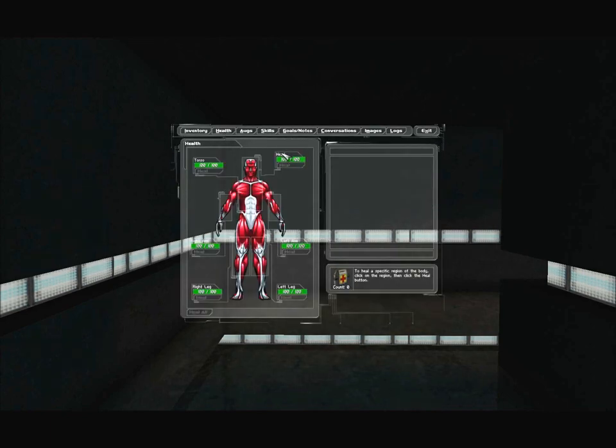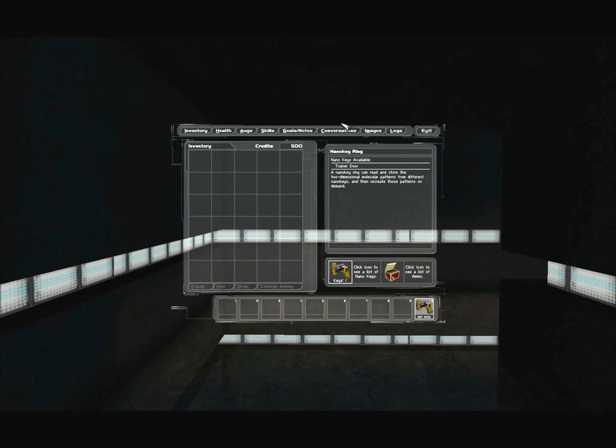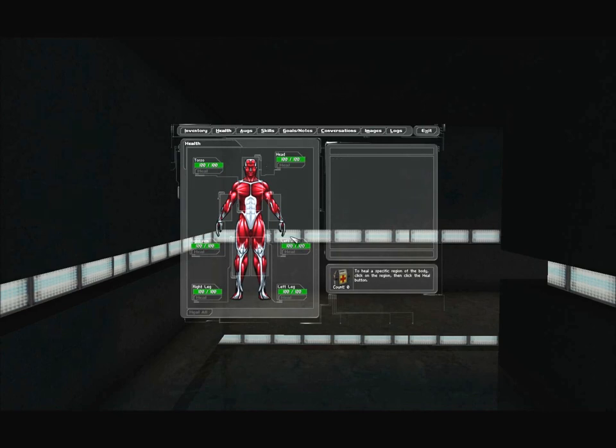Next over is health. This game has locational damage — you can lose your limbs, which has varying effects on you. They each have 100 health right now. The only way you die is if you lose either your head or your torso. For augmentations, right now we just have the IFF. This game has so much flavor text, way more than Thief, but it's awesome. If I click on ammo, we see that there's no ammo available.